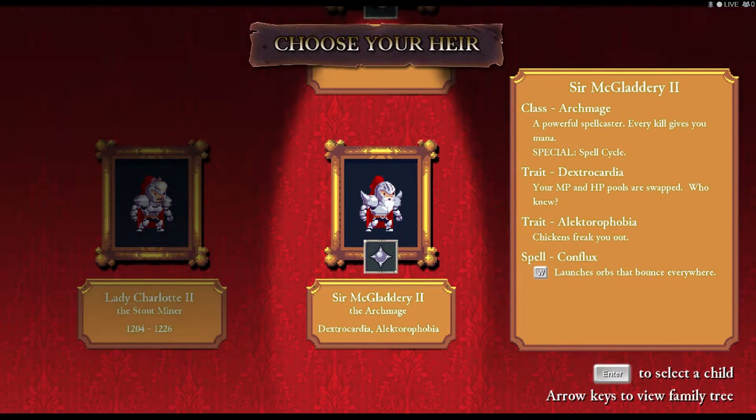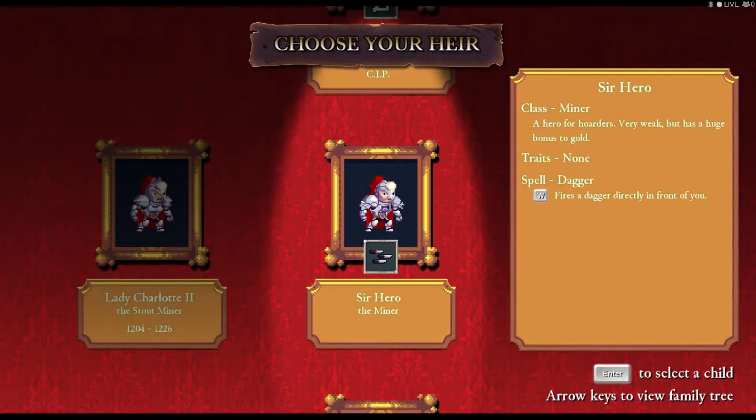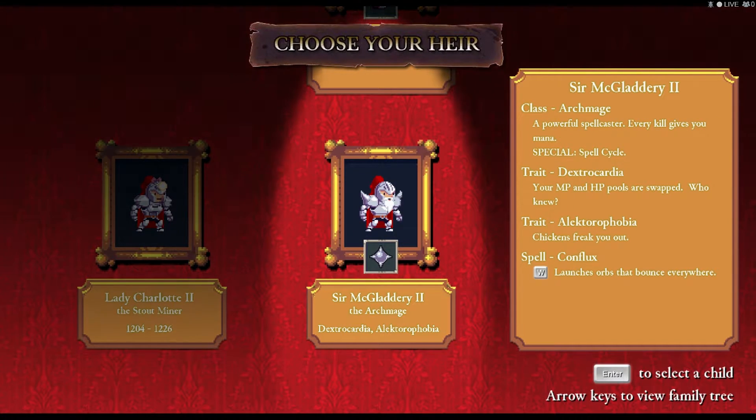Then there are the traits — the traits are one of the stranger quirks about Rogue Legacy. A character might not have any traits, but as you can see in Sir Maglattery II's info box, he has Dextrocardia and Alectorophobia. A lot of these traits are either genetic defects like color blindness or ADHD, or they are irrational fears. In this case, apparently chickens freak me out.